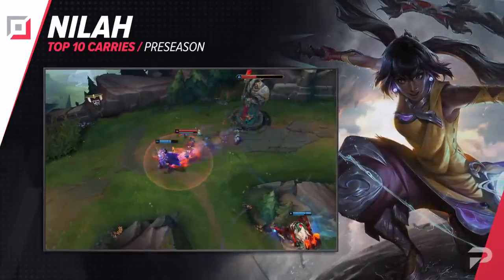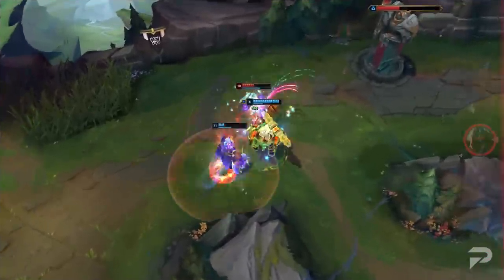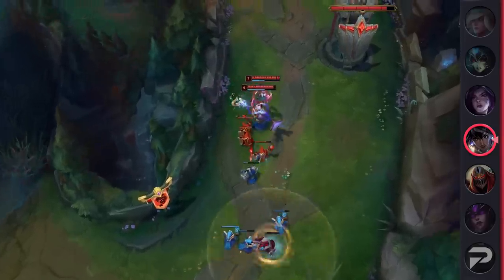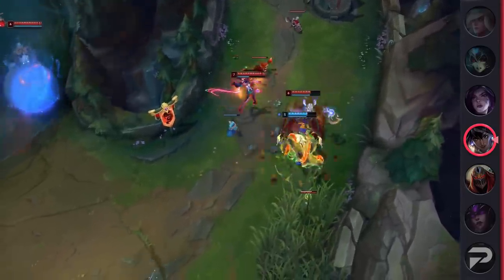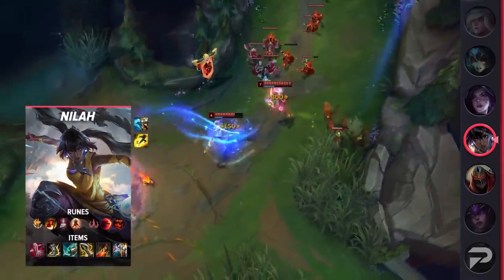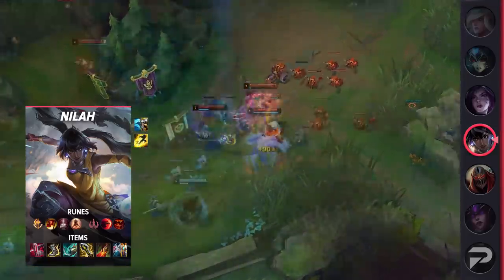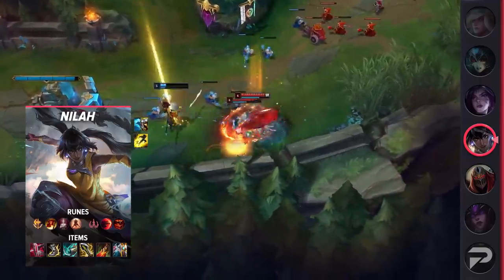Pulling us back in, we've got the joyous AD carry Nilah. Often regarded as Samira's happier sister, she's currently thriving with the new meta. Enchanters are at an all-time high and with that, Nilah is able to single-handedly carry the laning phase. Between her empowered healing and experience passive, she can snowball leads and make her allies unkillable. Nilah is a surprisingly strong laner that abuses her enchanter support's sustain and utility. If you need a strong AD carry that pairs well with non-engage supports, look no further than Nilah.